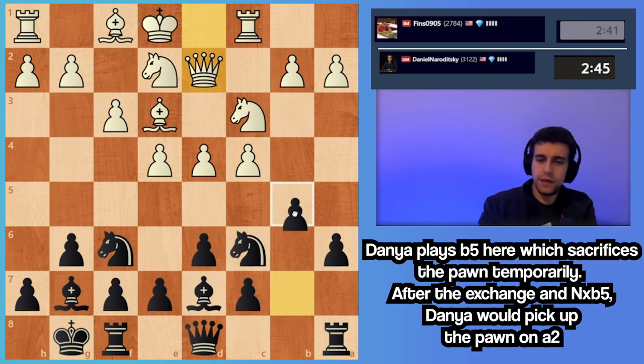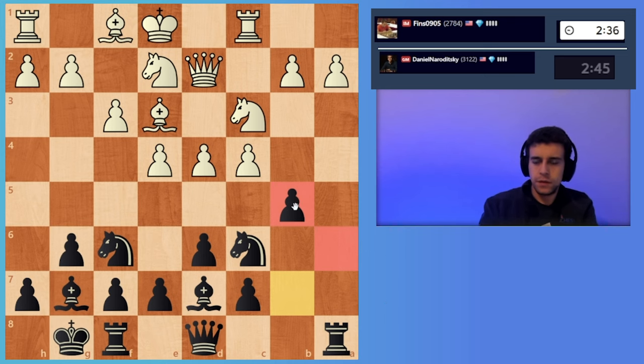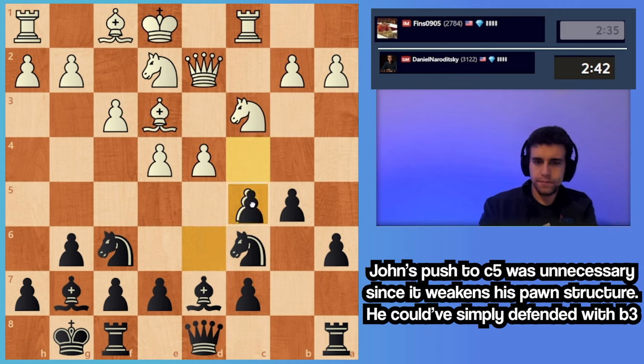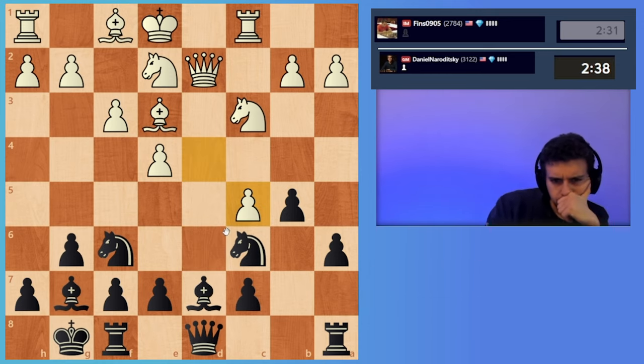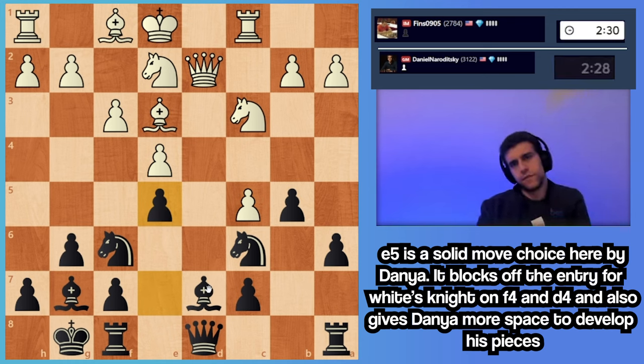You can play the immediate b5 here — this is an interesting line. c5. You have d5, I want d5. He takes it, okay. Let's cover the d4 square.